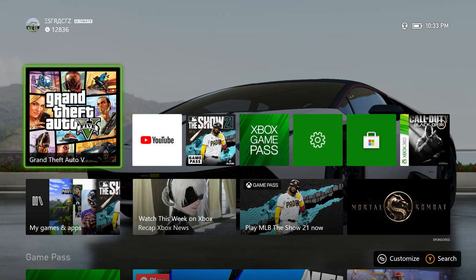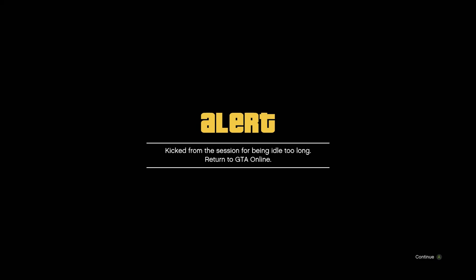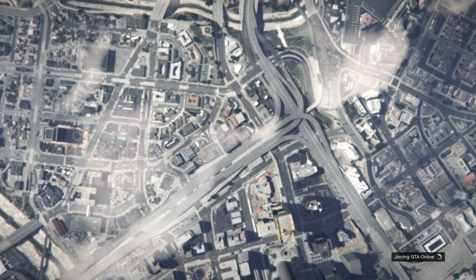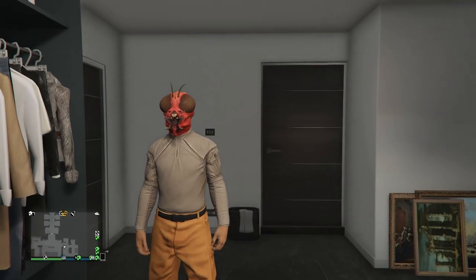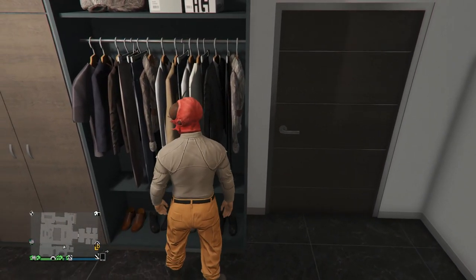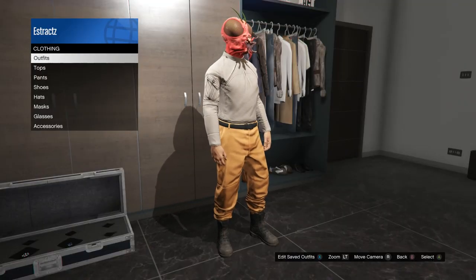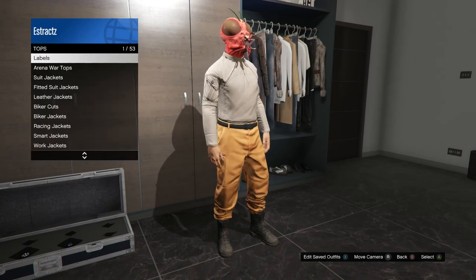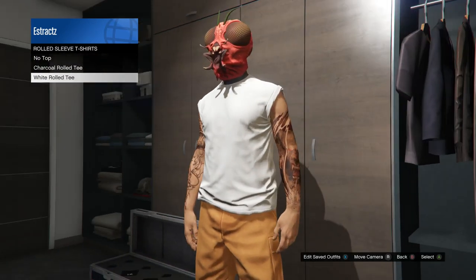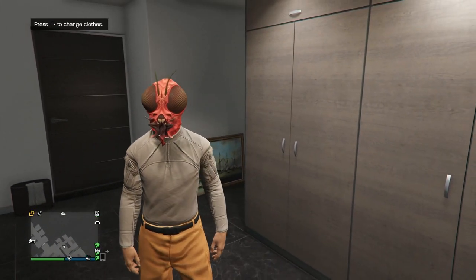Whenever your friend tells you that you got kicked from the job, resume into GTA and you should see that you got kicked from the job — hit continue. When you load back into a session you should see that you're wearing the outfit with the orange joggers. Save this outfit real quick just in case something happens, then put on any tops or other components you want with the orange joggers. That's how you get orange joggers.